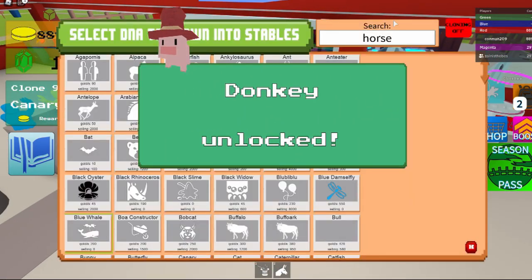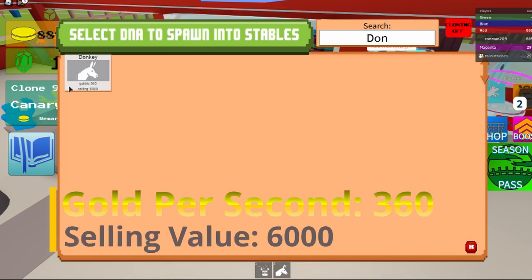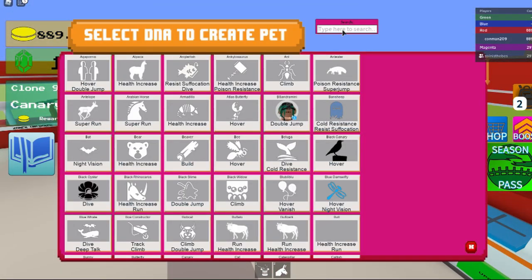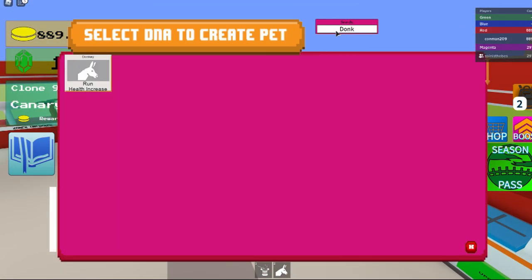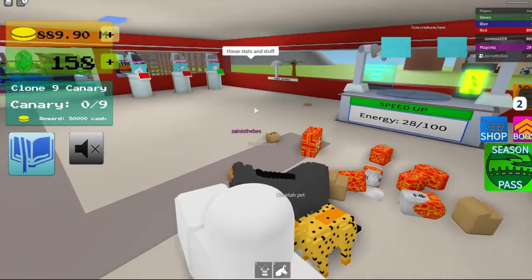Okay, so we have an invisible donkey I guess now. The gold per second is 360 and the selling value is 6000. The skills on it are run and health increase. Oh — it's not invisible anymore!